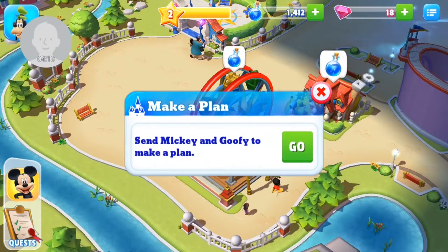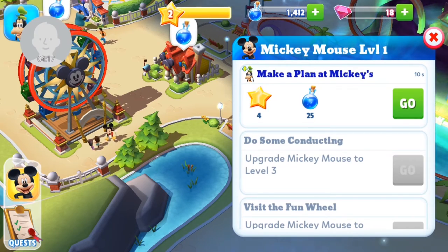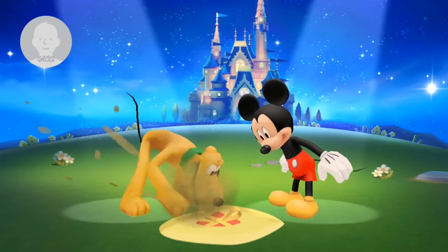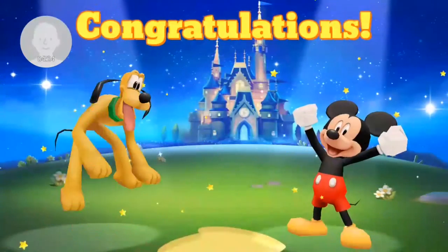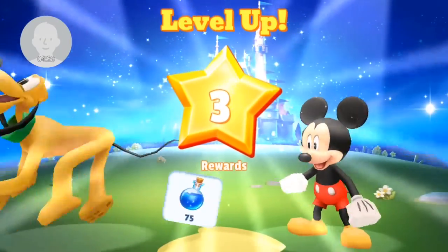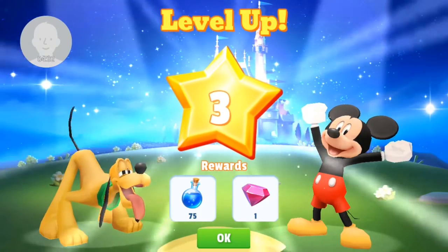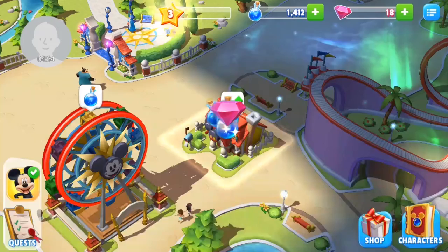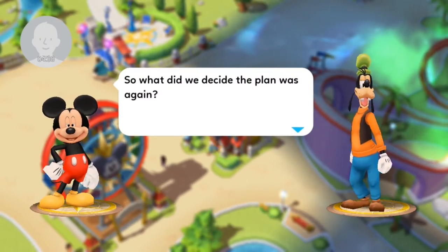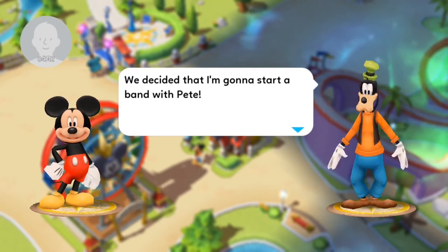Send Mickey and Goofy to make a plan — I've got these little things to collect first. Let's go make a plan. There's Pluto, and he's found a present — another present. I think that means we've levelled up again. These guys are really excited about levelling up, as am I. What have we said the plan was? You're starting a band? We've just given you the job of handyman, Goofy!